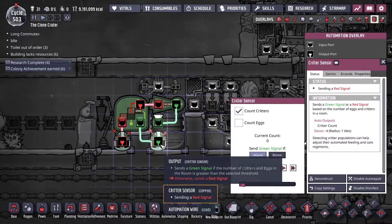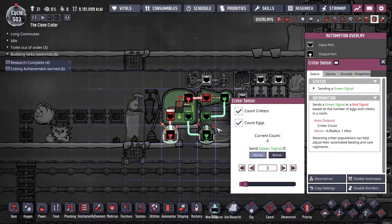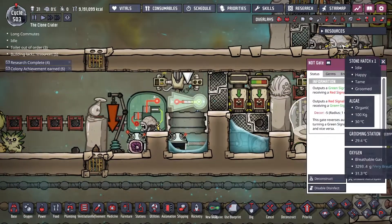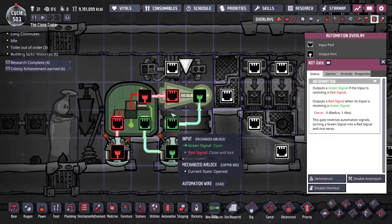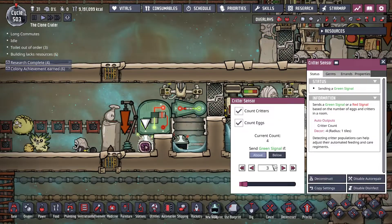For automation, you have a critter sensor set to just critters. If anybody is in this room, send a green signal. I have this set so that if there's enough creatures in the room to drown some, then drown it — you don't need this, you could just say if there's somebody in here, kill it. That then goes into a NOT gate, because doors open on a green signal, so you have to flip it to red.